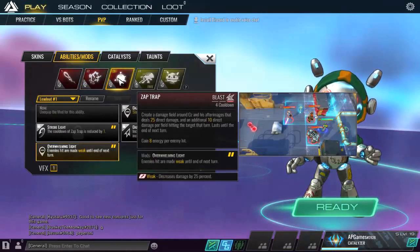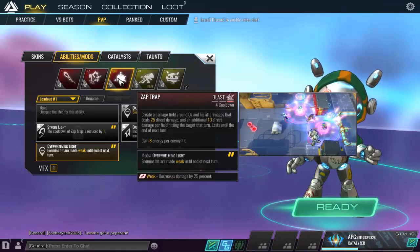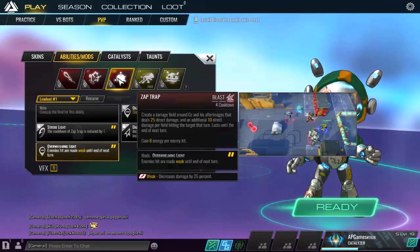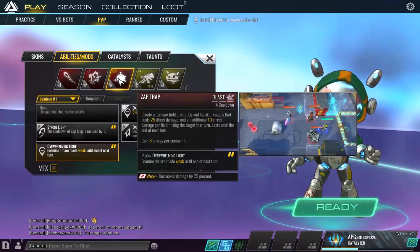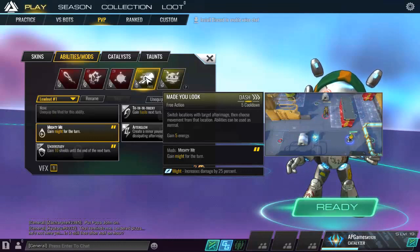Zap Trap is a four-turn cooldown blast where Oz and his after images create a zone around them dealing direct damage, with additional damage if an enemy is caught in both blast zones. These traps last until the next turn, so enemies moving through them on the following turn also take damage. You gain energy per enemy hit, and the mod makes enemies weak so they deal less damage until the end of the next turn.